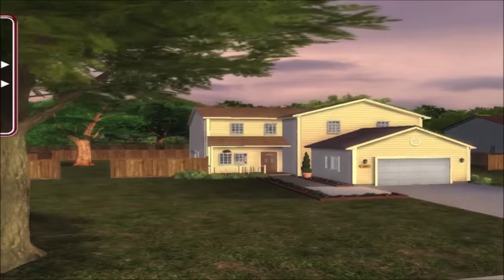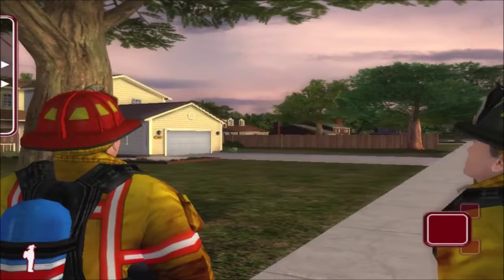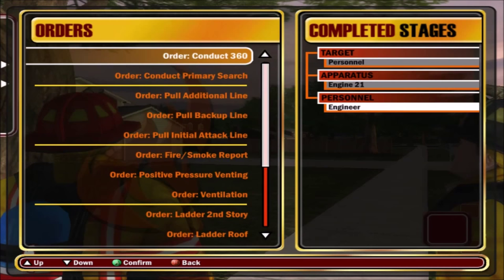There we go, sorry about that guys - the mic was not clicked in. So to get us started, let's go to Personnel, go to Engine 21, and tell our engineer to set up a water source - set up our water supply.